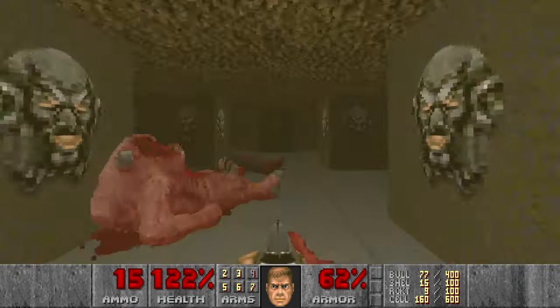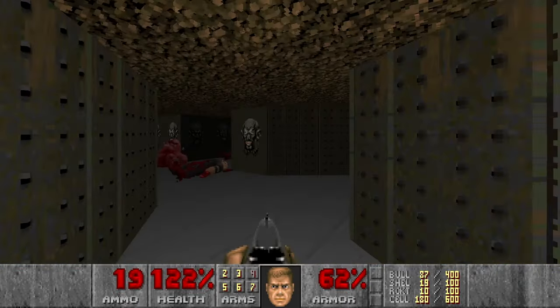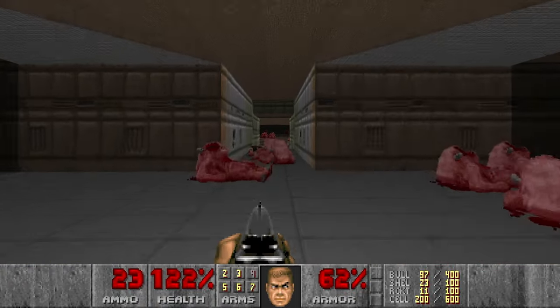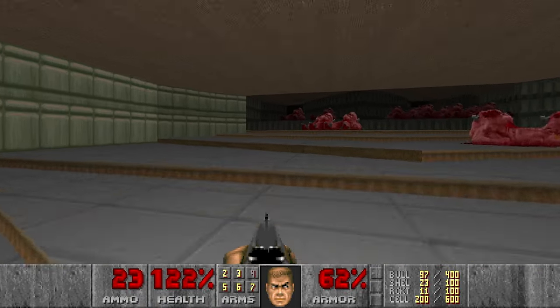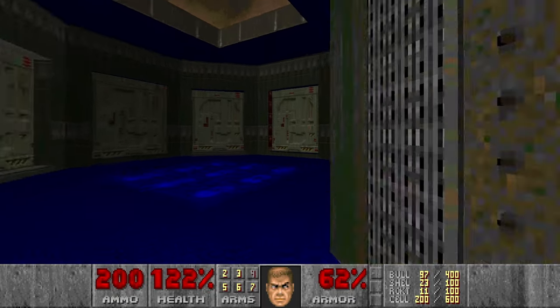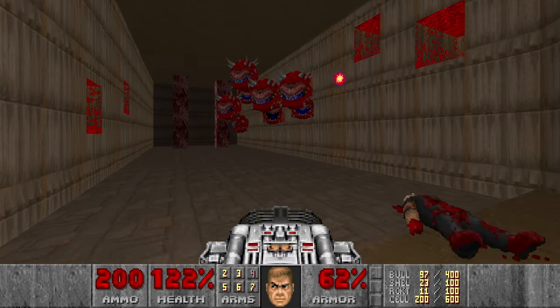I'll go back and grab all the backpacks for the ammo. Then we can move on. Let's press the switch. I want to deal with the Cacodemons and I think I can use one of the BFG shots for this.